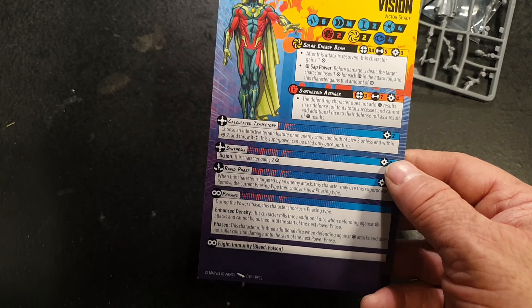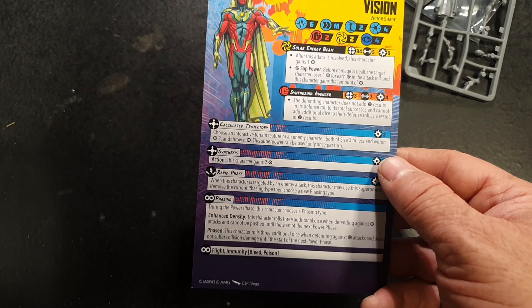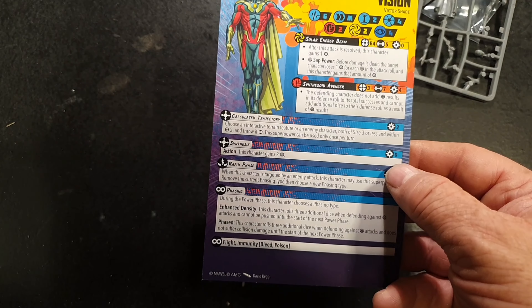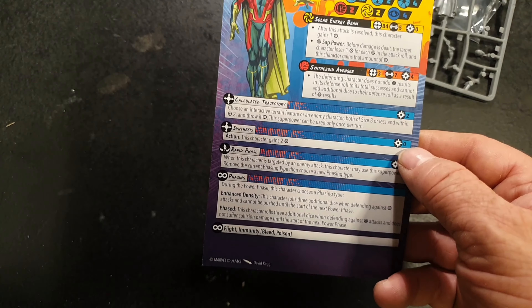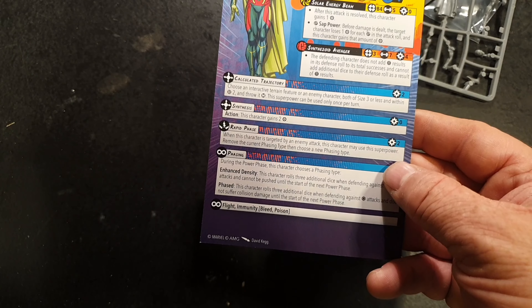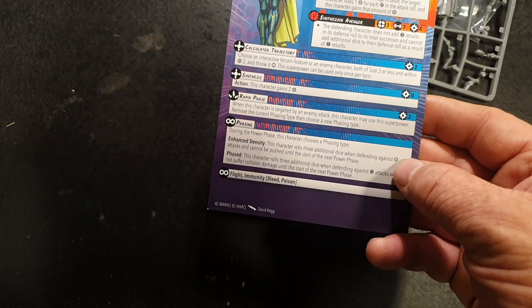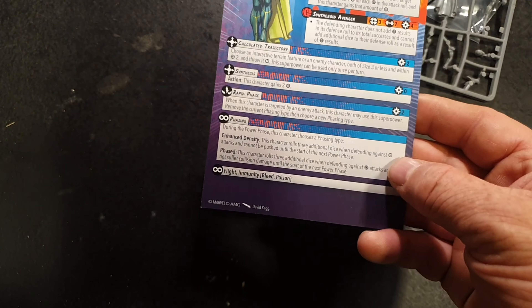Vision also has Calculated Trajectory — power cost 2. Choose an interactive terrain feature or an enemy character of size 3 or less within range 2, and throw it medium. This superpower can be used once per turn. He has Synthesis as an action — this character gains 2 power at no cost, usable every turn. He also has Rapid Phase — when this character is targeted by an enemy attack, he may spend 2 power to remove the current phasing type and choose a new phasing type. And then there's Phasing itself, so you can choose whether he's going to be phased — making him very hard to hit — or Enhanced Density, making him very hard to damage.